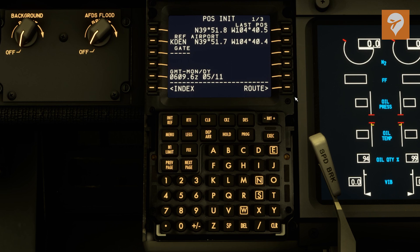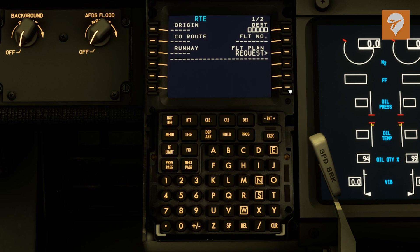Next, let's go ahead and click on route. We're going to type in KDEN as our origin, and KBUR as our destination. Our flight number today — we are Southwest flight number 799, so we'll put SWA799.